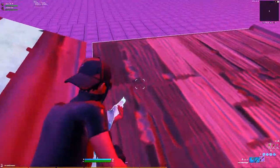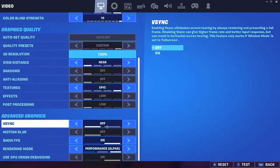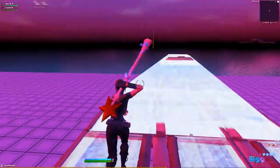But if you go on the other side, the textures are just there. The thing is, on my settings I've got my texture set as epic. If I put it as low and then do the same thing...